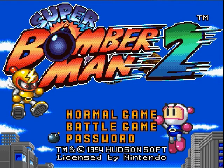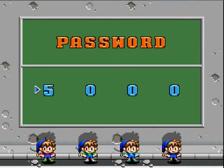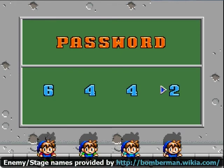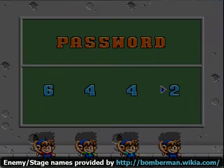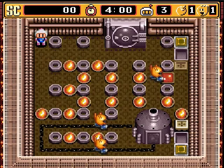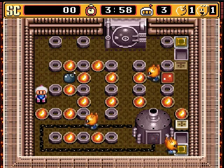Hey guys, WellerD, we're back with Super Bomberman 2, and I decided to do something interesting with this let's play. Instead of playing the game with a fully powered Bomberman while I blow through all the stages, I thought it would be a better idea to: A, show you the password to get to that stage instantaneously, and B, how you'd deal with the stage if you had low power-up, or no power at all.